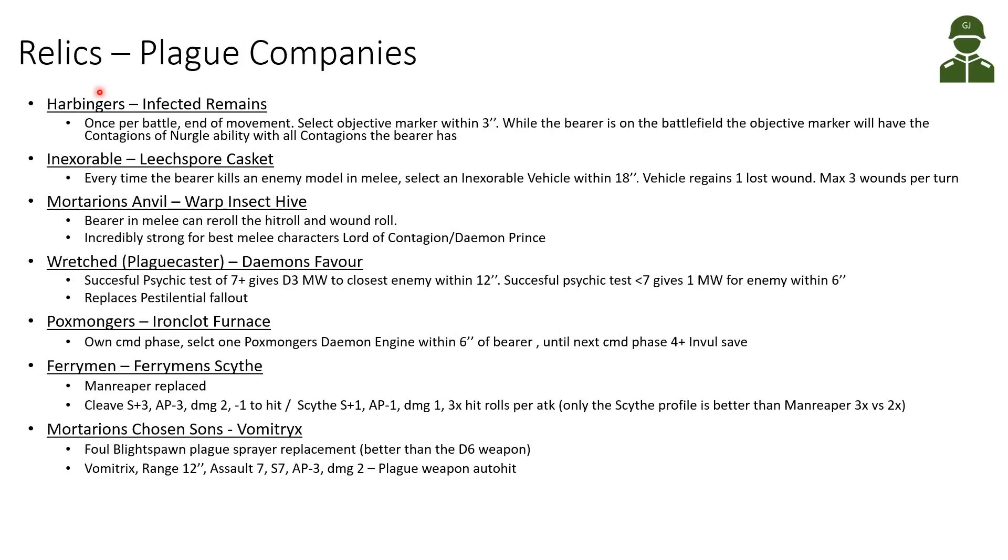Now continuing with the Plague Company specific relics. To give these relics, the character must be from that selected Plague Company detachment. The Harbingers have the Infected Remains — once per battle at the end of the movement phase, the character selects an objective marker within 3 inches. While the bearer is on the battlefield, this objective marker will have the Contagions of Nurgle ability with all the contagions the bearer has, giving minus-1 toughness from the objective. Unfortunately it can only be used once per battle, and typically for Harbingers you'd want to run Typhus, who cannot take relics.